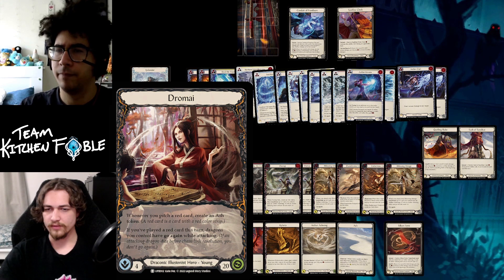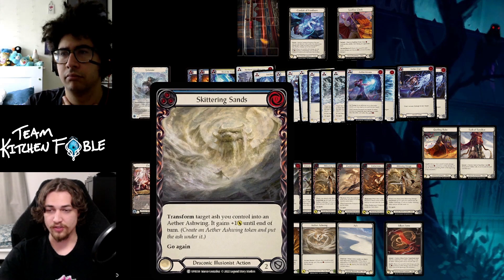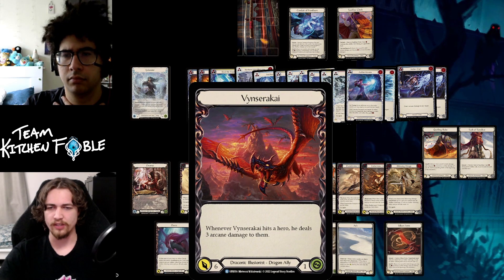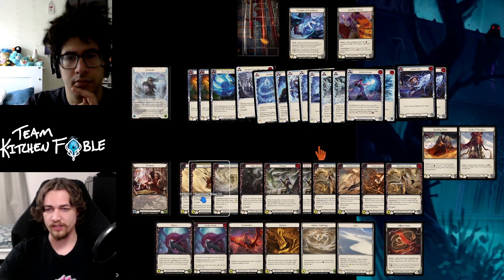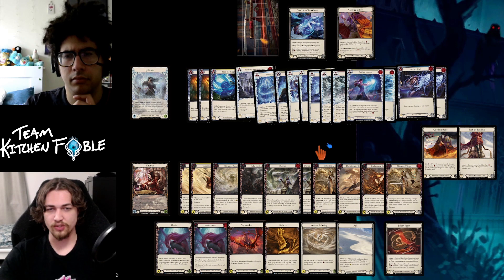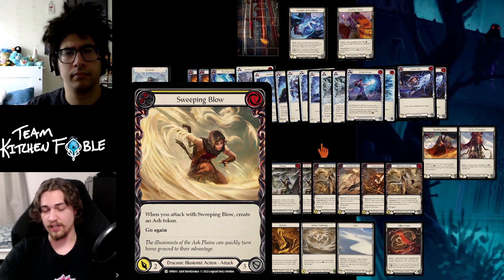One of the key cards to look for with Dromai is Sweeping Blow — a common that just says for one, create an ash token. You can't guarantee in sealed that you have a lot of red cards to pitch for ash with Dromai's ability, so getting free ash is very useful. With Dromai's ability, if you pitch a red you create an ash, and if you've played a red your dragons get go again. All the dragons are rare or higher, so in sealed your main win condition will actually be the Ashwings.